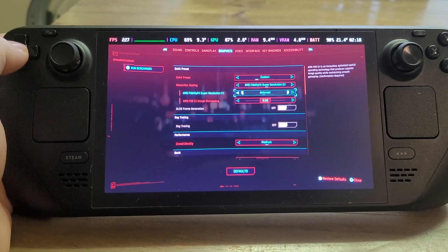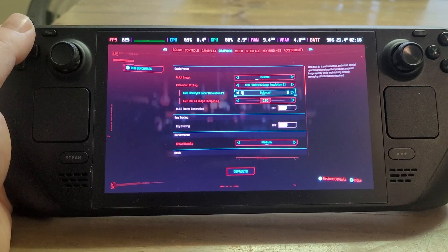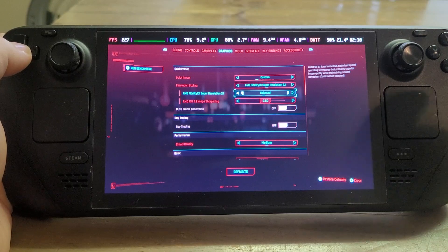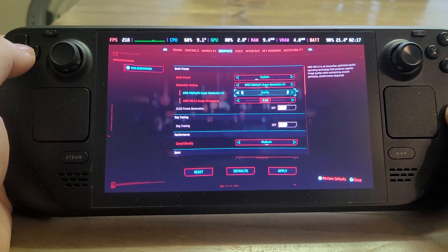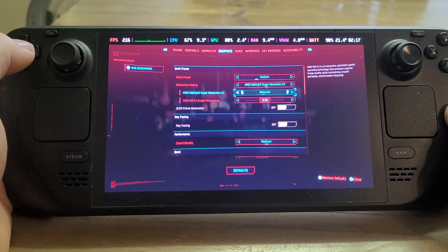FSR 3 is out now, and AMD have released it as open source, so any devs can put it into their games. Depending on how old the game is and whether it has an active dev team, they may or may not go back and add these better algorithms. What we've got here — going to the far left — we can have auto FSR, quality FSR, balanced, performance, ultra performance, and then dynamic resolution scale, where we're choosing all the settings.